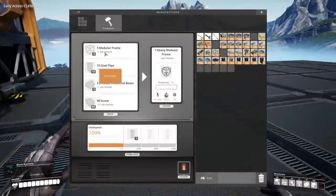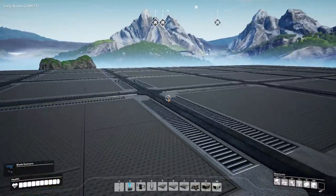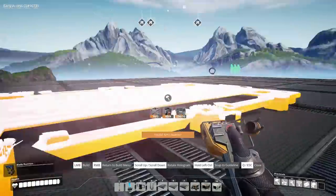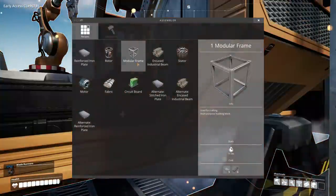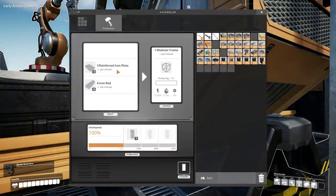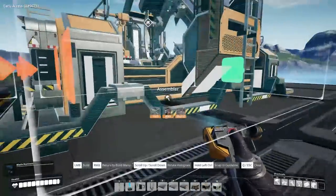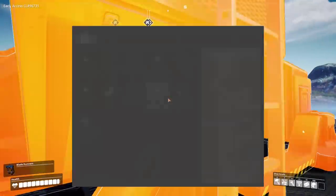We need 10 modular frames a minute. What does it take to make a modular frame? Over in the assembler, there's only one recipe: we need 3 reinforced iron plates and 6 rods. The rods are no problem, but the plates — 12 per minute. How do we make the plates? Oh boy, we're going to have some fun today.